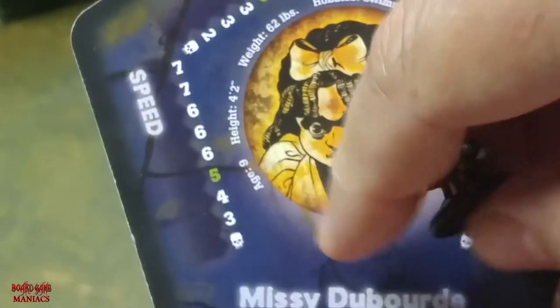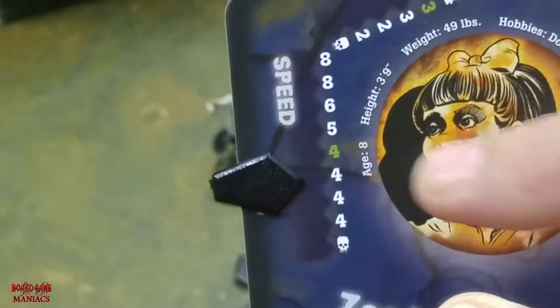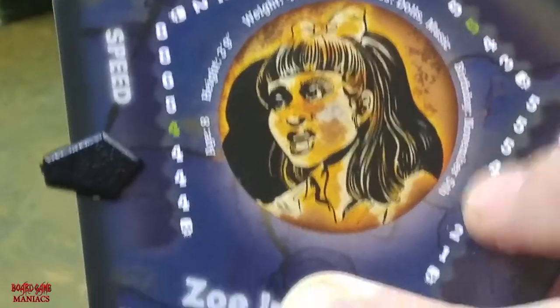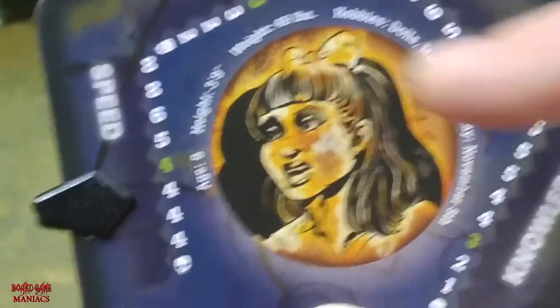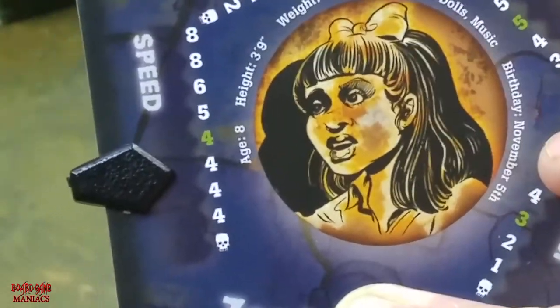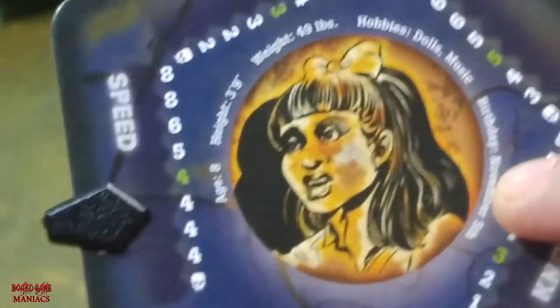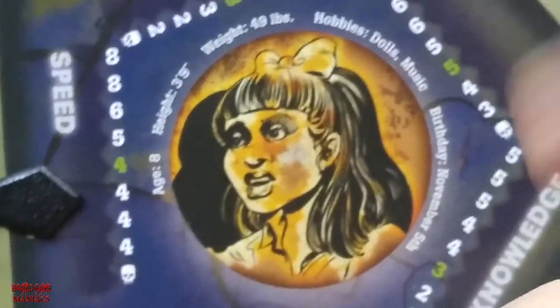Depending on who you want to be — so the speed for Missy is five, but if you use the other side, the beginning trait for Zoe is four. The traits are different. Each character also has little information like age, height, weight, hobbies, and birthday. When you play the game to determine who goes first, the first player is whoever's character card has a birthday closest to the date that you're playing.